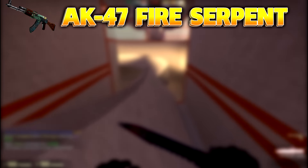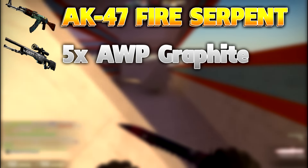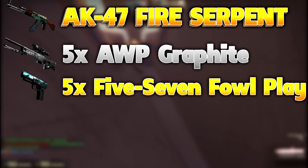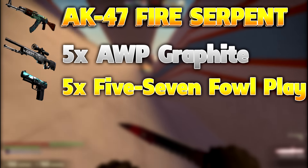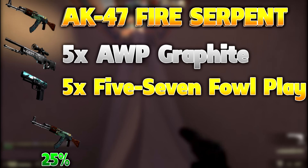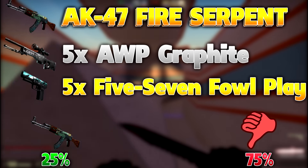Last but not least, we have the AK-47 Fire Serpent trade-up, going for the minimal wear version. You need five AWP Graphite factory new — and the reason I say factory new is because they're actually cheaper than minimal wear: factory new is about $28 a piece while minimal wear is about $30, so buy factory new to save money. You also need five Five-SeveN Fowl Play minimal wear for about $1.30 a piece. Total, you're spending about $147. I know it's more expensive, but you have a 25% chance of getting the Fire Serpent and making $134 profit — that's a crazy return. Of course, you do have that 75% chance to lose.